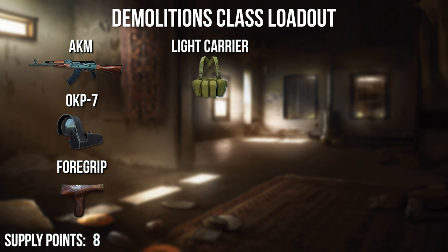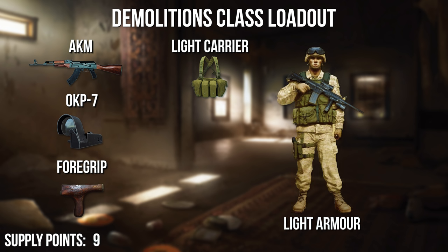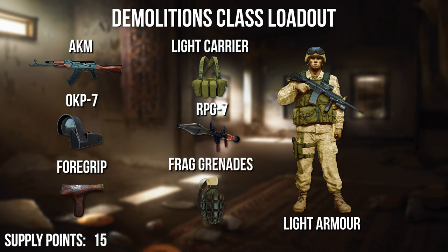We will pay another supply point for light armor so we don't die too fast — at least we have some defense. An RPG-7 costs about 4 points but is necessary; it is a rocket launcher that can be fired twice. A grenade costs 2 supply points and can flush enemies out of a room. We will also equip a gas mask, which is free for this class. All combined, this makes for a decent loadout for just 15 supply points.